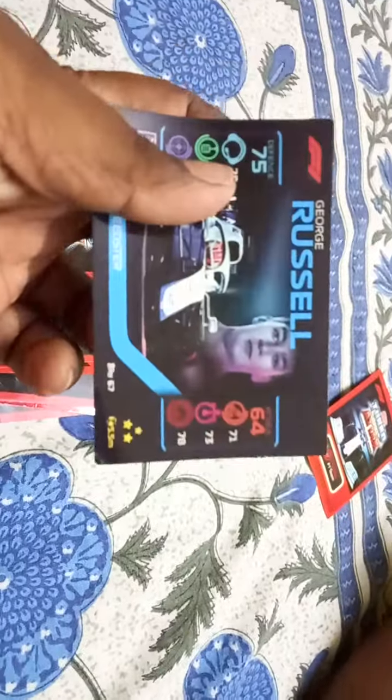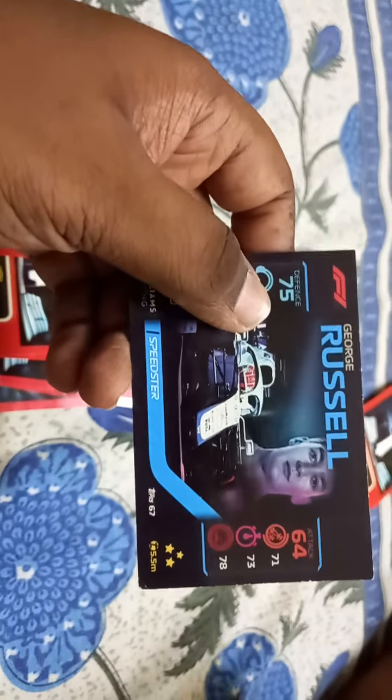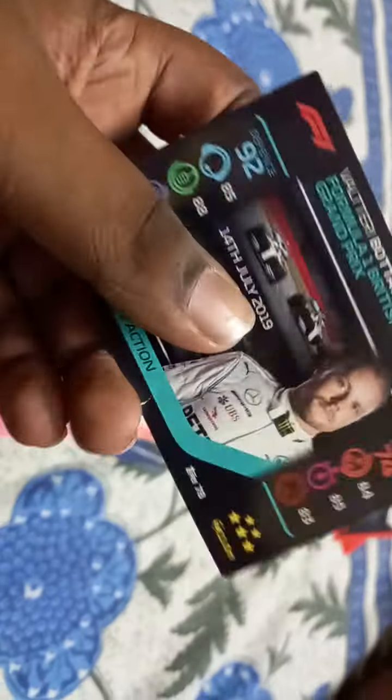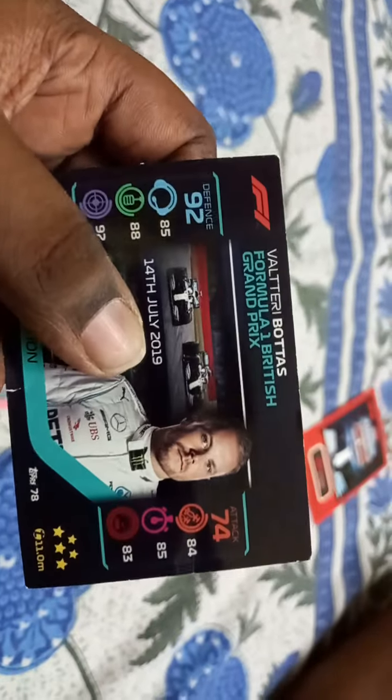Let's take a look at Williams Racing - George Russell. They are in the Speedster group. Next, AMG Petronas - Valtteri Bottas. They are in the live action group.